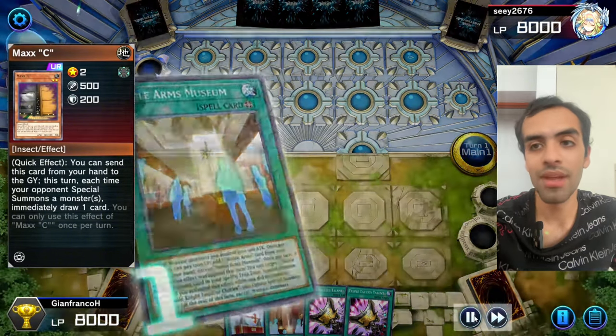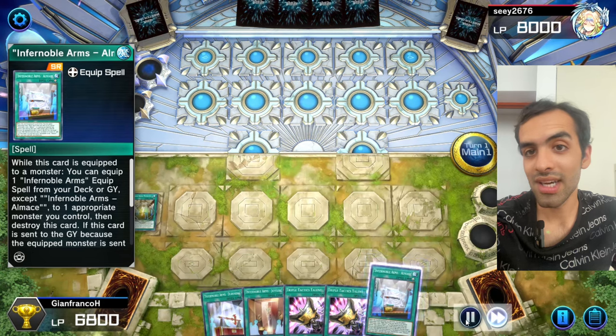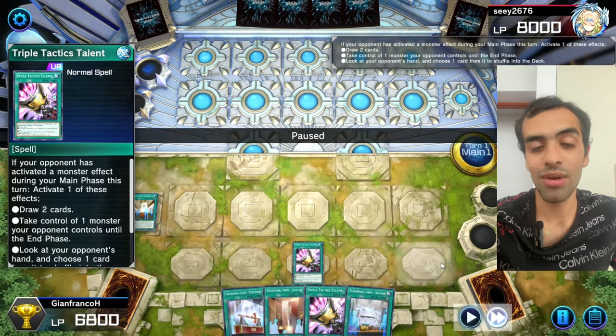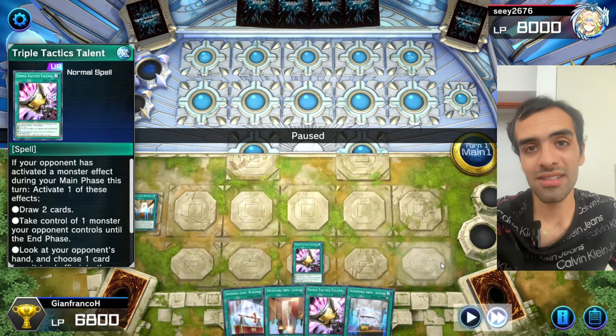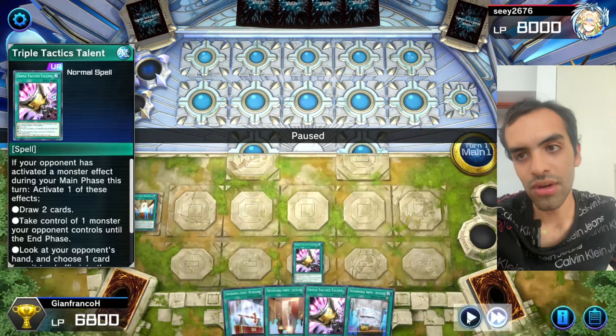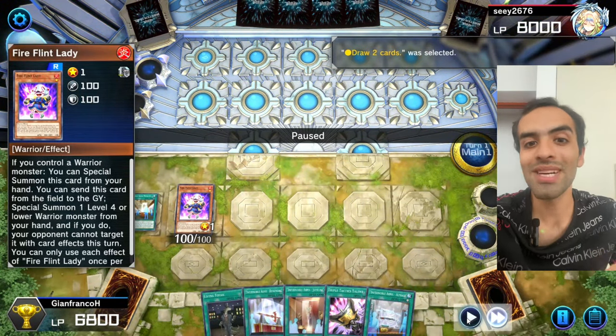At this point we could think about TTT, but with the draw they'd have four cards and could OTK any day. So we have to risk him drawing two — but what can he draw to out Maxi once it's already resolved? We do exactly what we needed: a normal summon.